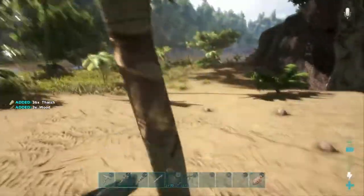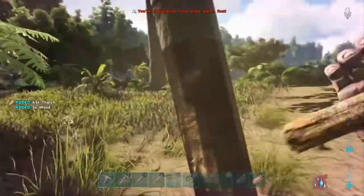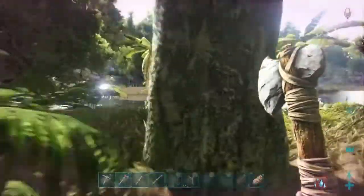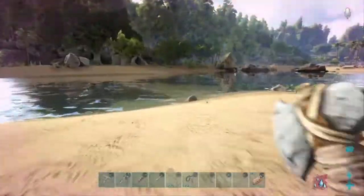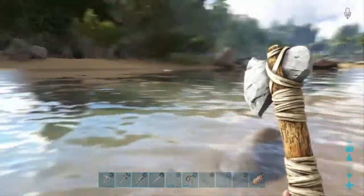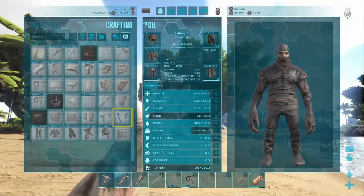All right, collect up all this thatch. We also need to probably clear this area out anyway for the builds, because we're gonna need to store some dinos and eventually there's just not gonna be enough space. We're gonna need to move eventually, but this is a good place for now — it's got beavers, which we'll work on taming once we get a steady supply of narcotics. It's gonna be like crazy Christmas!